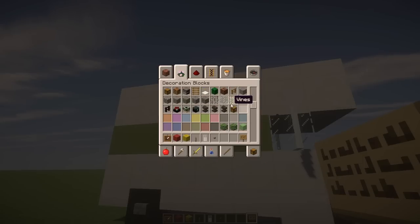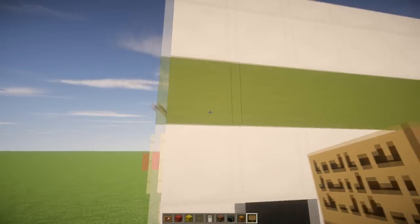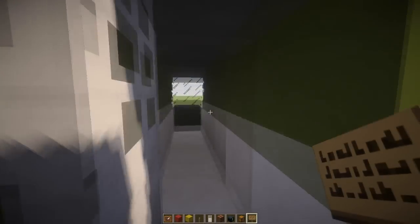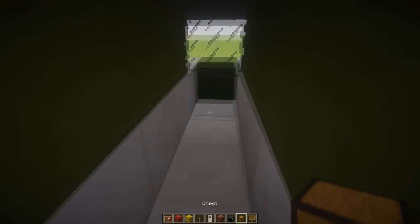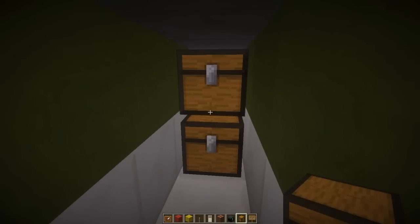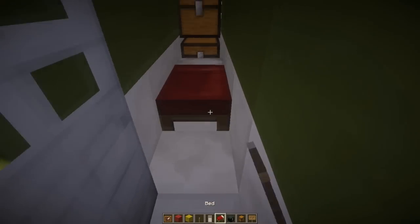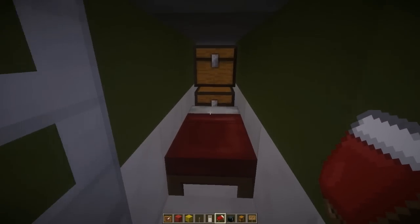I think what we could do is put some chests, an ender chest, and maybe something like a jukebox inside the moving truck. We'll also put a bed in there — I mean, moving trucks, you can put beds in them. That looks pretty cool.